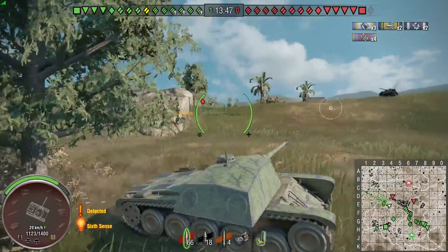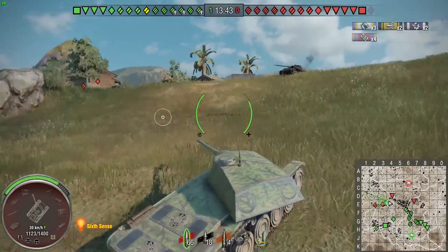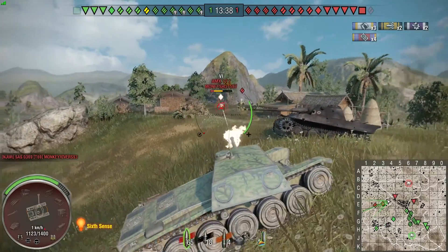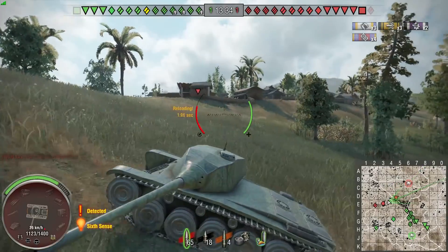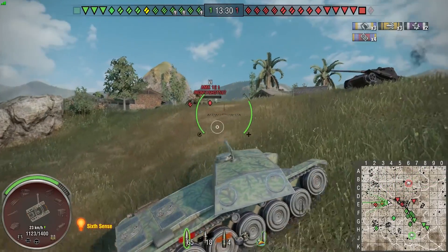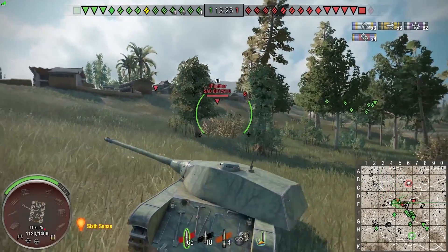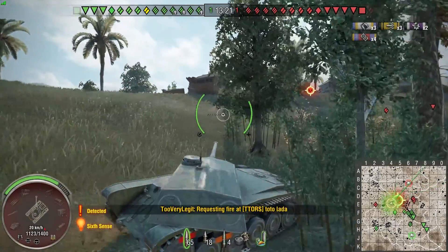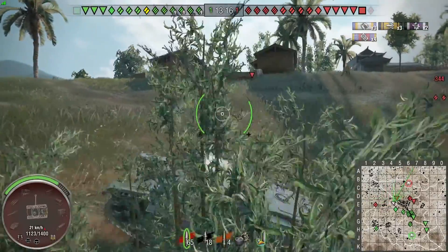I don't think that Panther 2 was quite expecting that to happen, but it's his fault for trying to come over that ridge. To be fair, I don't think he knew I had that much backup. Anyway, like I was saying, AMX CDC is a pretty fantastic tank so far - does have some quirks, but that's for another time. So far this match we are over here basically by ourselves on this ridge, with some stuff behind us but nothing in the immediate vicinity.